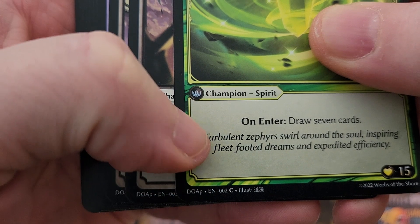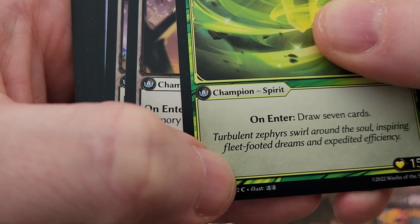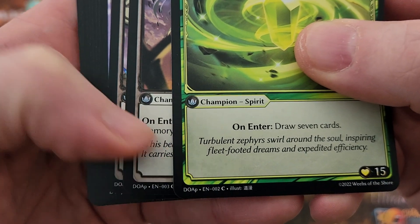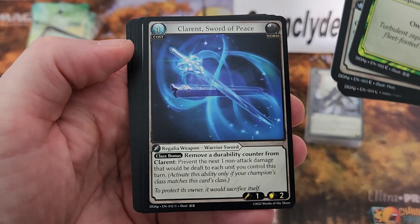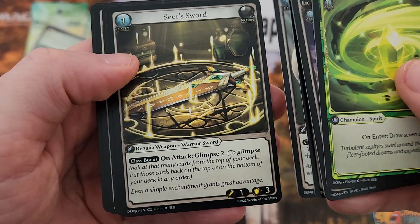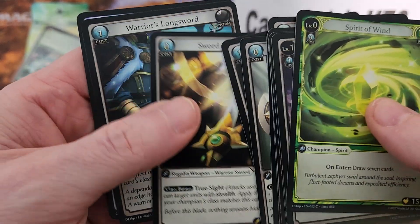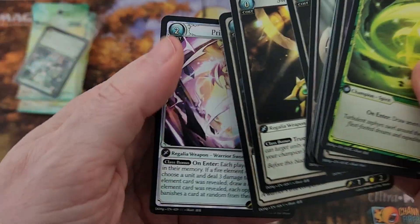Down here at the bottom you can see what it is and where it's from. The C is a common, so in that section will be commons, uncommons, rares, super rares, and ultra rares — don't quote me on that. So the starter has one rare — the Sword of P — and we also get one super rare: Prismatic Edge. You get one super rare in your starter, which is kind of cool.